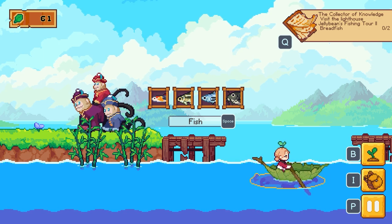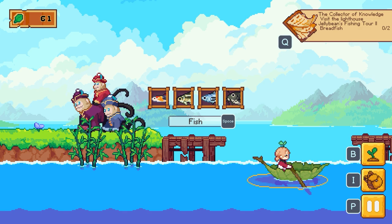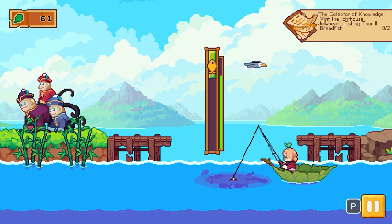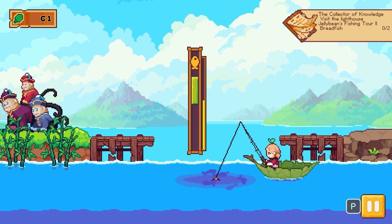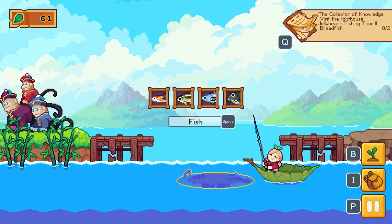In simple mode you just have to time bringing the fish up and not reel in as the fish is fighting. In normal mode you get a bar, and as the fish goes up you press space to keep the line in there, and once it goes green you get a fish. We've just caught a minnow — she seems quite happy. Now we've found a guppy.